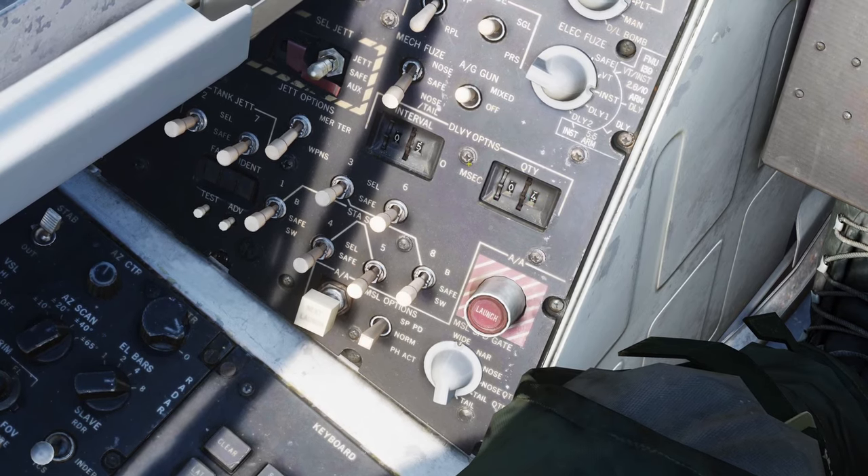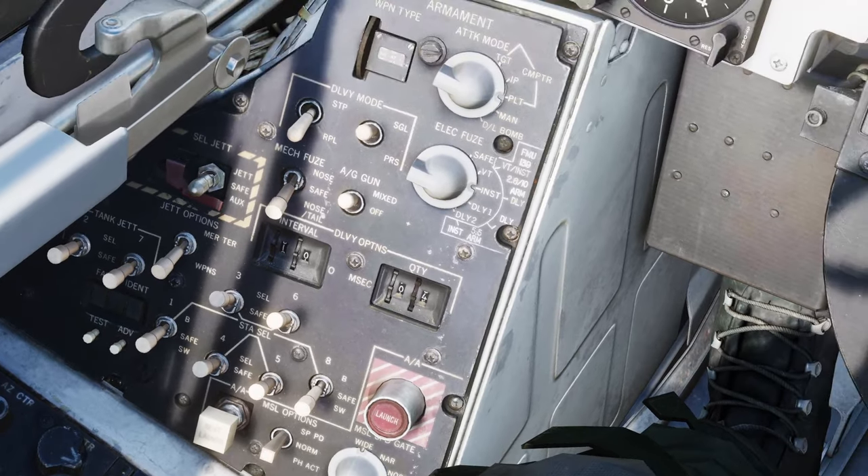I'm going to do a drop of four weapons and bump the interval out a little — let's have 10 milliseconds between each one. Then the last thing the RIO has to do is select the stations. These bombs are on stations 3, 4, 5 and 6. I'm going to select all of them, and that means the system will automatically drop a symmetric load from that set of pylons. You could deselect certain pylons if you want to ensure you're only dropping from particular ones, but we'll select all four for the purposes of this drop.